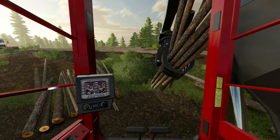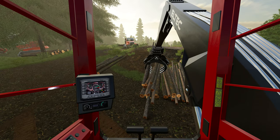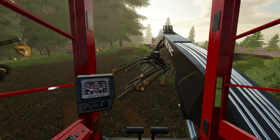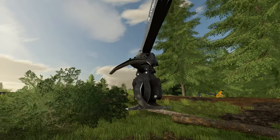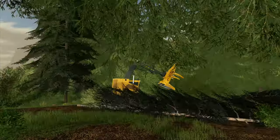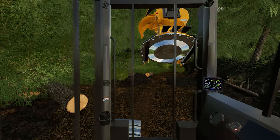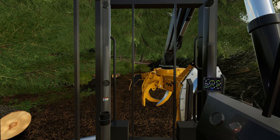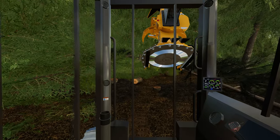Everything settles really nicely now. I've also applied that exact same effect from these grapples onto basically everything that has a grapple system. For instance, this buncher head now also has that exact same effect. These claws no longer do the springy thing — they also close really smoothly on the ground and don't hang up on anything.